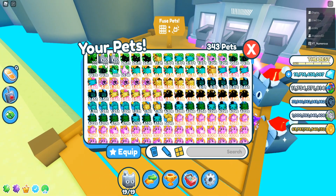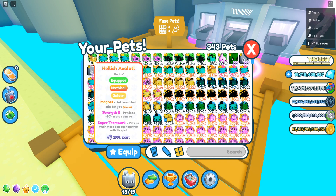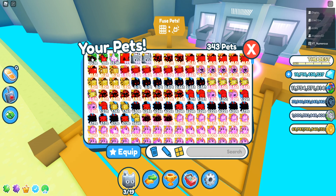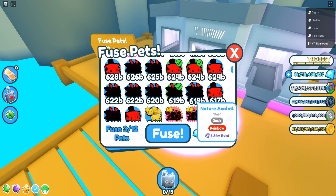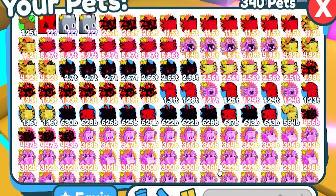Let's unequip our pets so we can actually see what we get. Basically what this does is give us better tier pets, which we can use for fusing better stuff. So let's go back over here and combine four more of these.